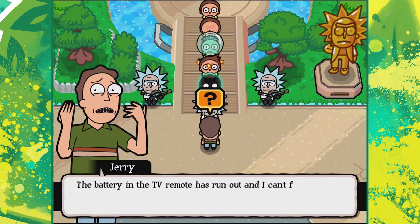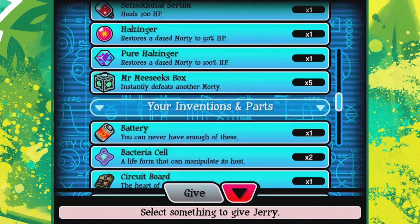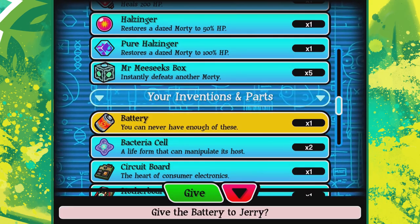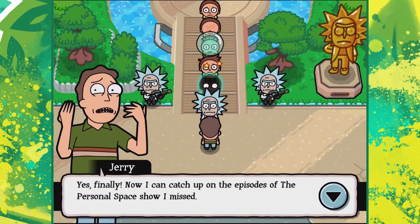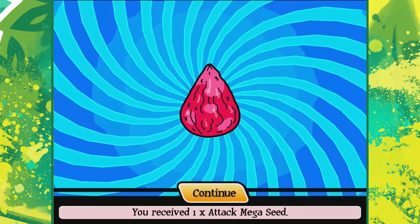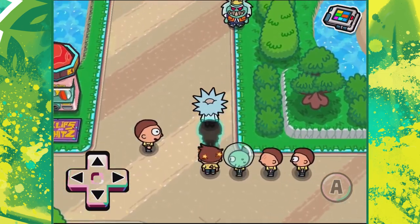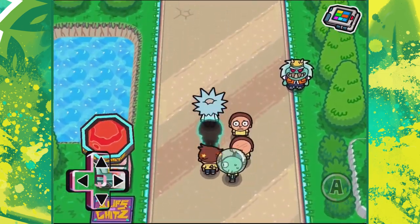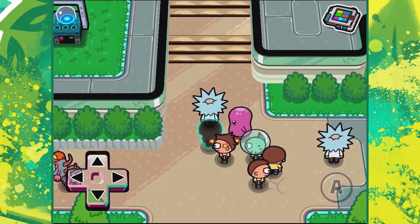Oh for god's sake, Jerry, what do you want? 'Rick, I've been looking for you everywhere - the battery in the TV remote has run out, I can't find any replacements in the house. Can you find one for me?' I do have a battery - is it going to be worth my time? An attack mega seed? I'm not sure I wanted that. I want to go back on that - I don't want that, that's such a crap item for god's sake.